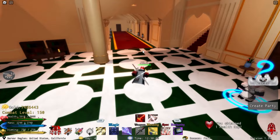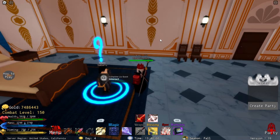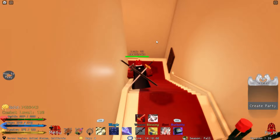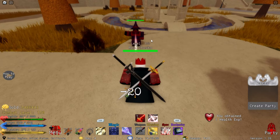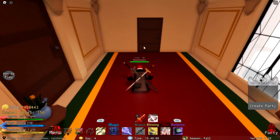The next quest giver is going to be within the castle to the left. Go through the door and into the next door — this door is going to have Jabaru. He's going to have you go get a gospel from the witches. The witches you must kill to collect the gospel are luckily just right outside the castle, so they're very easy to kill. The only problem is the gospel might take a little while depending on your luck. Just kill these witch cultists until you get the gospel book, then return to Jabaru and turn in your quest.